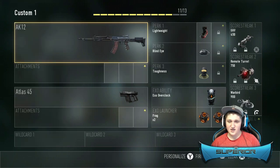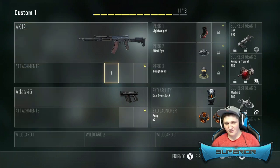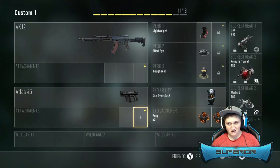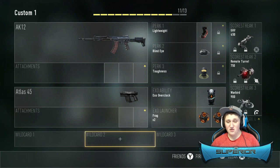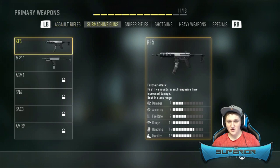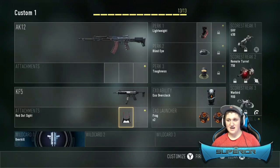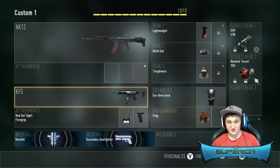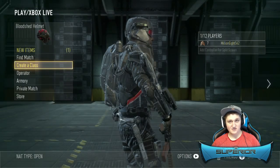This is the class I decided to use. I only have 11 of the 13 slots used because I don't have any attachments and can't put on more perks. I can put on overkill, so we'll put on overkill with the KF-5 even though I said I didn't want to use that, and then take off a grenade and a kill streak. Alright, that's going to be our class for this gameplay — let's jump right into it.